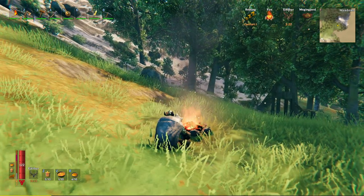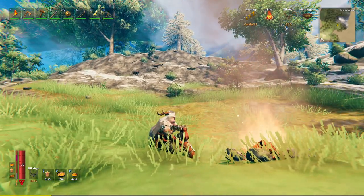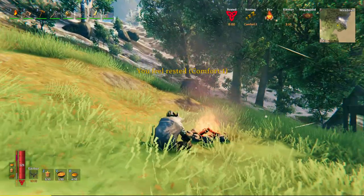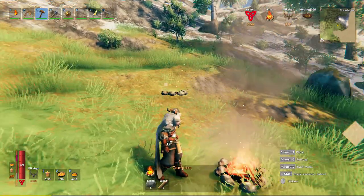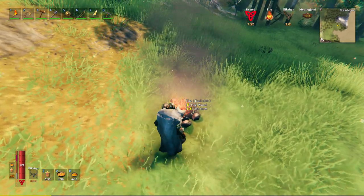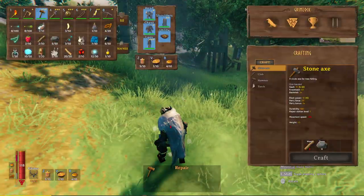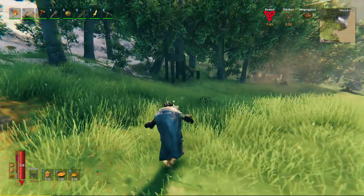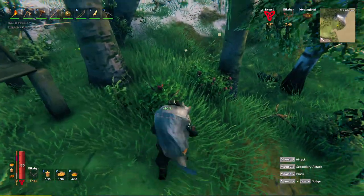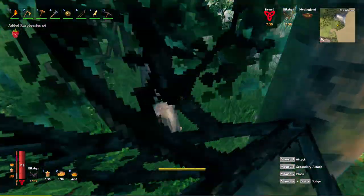Building a campfire will give us our rested bonus, and when we're rested our stamina regenerates 50% quicker. I should have done it before I used the Eikthyr power, but it's too late for that now. Look at these boars - sure-footed as mountain goats. Wouldn't it be amazing if they coded it so they could slip and fall down the mountain? Anyway, I'm just trying to deconstruct the fire. We've got our rested bonus in conjunction with our Eikthyr bonus, so they do combo well together.